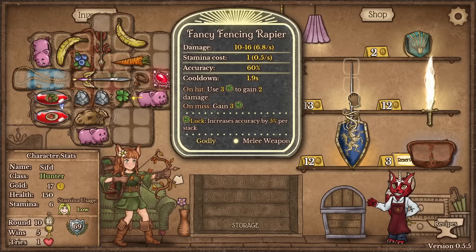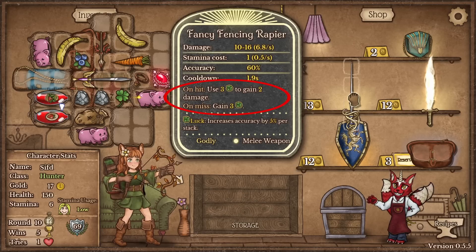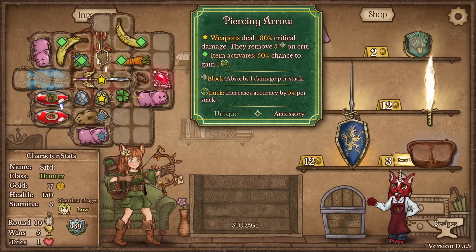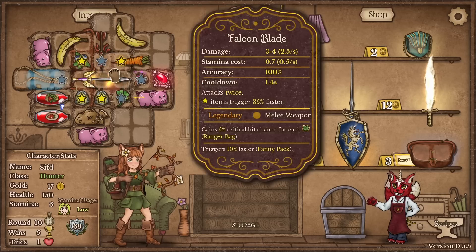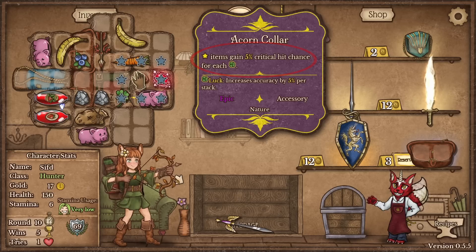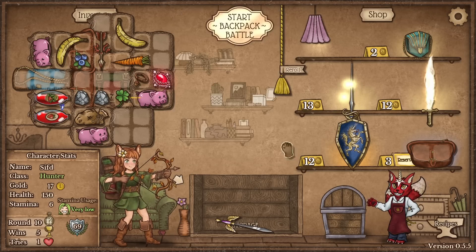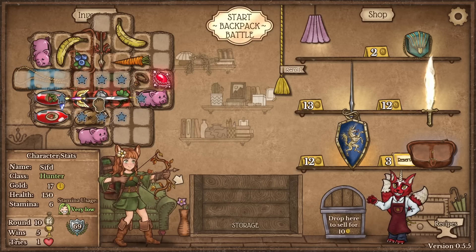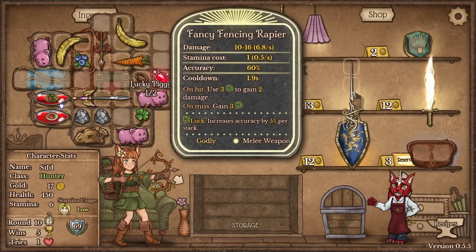Here is the weapon of choice — the fancy fencing rapier! So this thing: whenever it attacks on hit, if you have three luck it uses three luck to gain plus two damage forever. On miss, it gives you three luck. Luck increases accuracy by five percent, so this here has a 60% miss chance so that it misses often, and whenever it misses it gives you three luck — meaning 15% higher chance to hit. The ranger bag gives five percent crit chance for each luck, and another acorn gives five percent, so this is 10% crit chance with each luck. If I have 10 luck this is a guaranteed crit and guaranteed hit, and also gives itself plus damage. I'll switch the falcon blade away or keep it back here just to give attack speed.